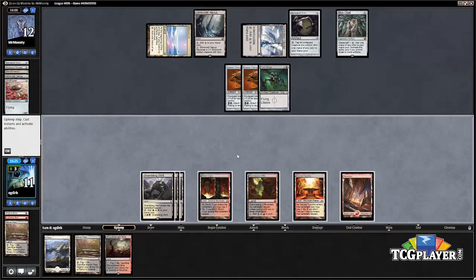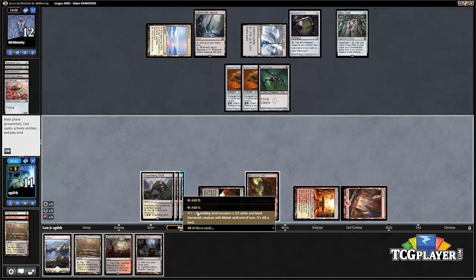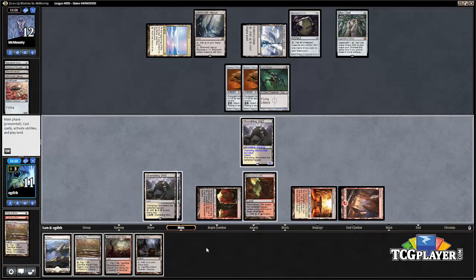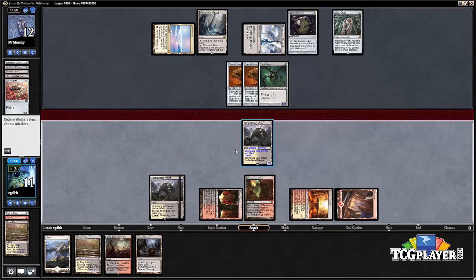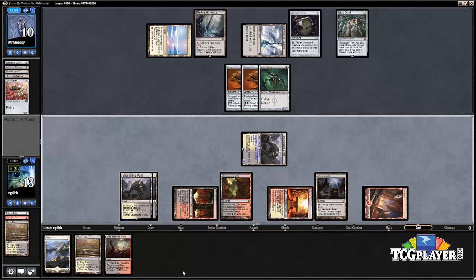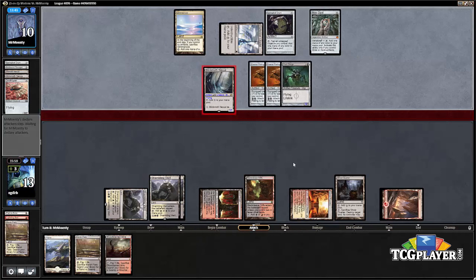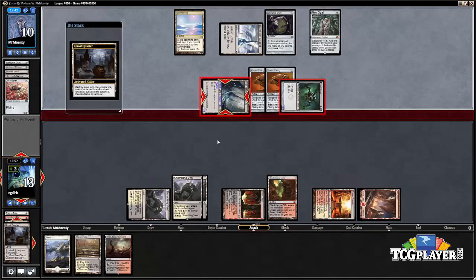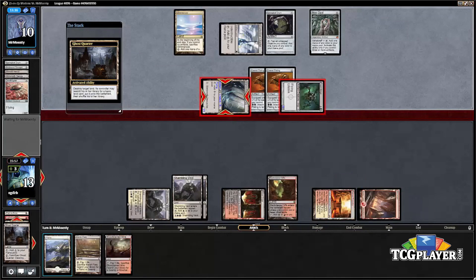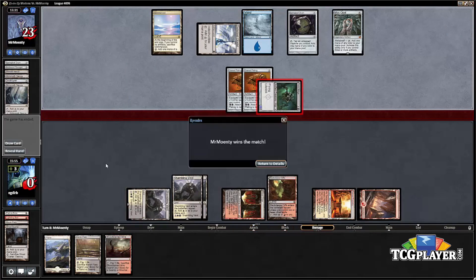Our opponent smartly double-equips on Vault Skirge. We drew a Ghost Quarter — that's not going to get us out of this. We can fire up a Shambling Vent and get in, but we are actually just dead here. We can Ghost Quarter the Blinkmoth Nexus, but we're just going to take the lethal hit from the Vault Skirge. It's pretty unfortunate that we basically bricked off really hard this game — this matchup is pretty good from the Martyr side, but that's going to be it.